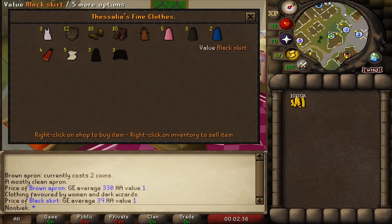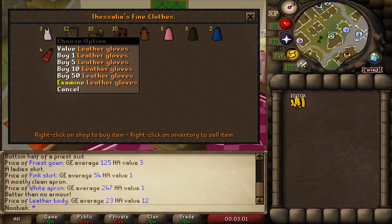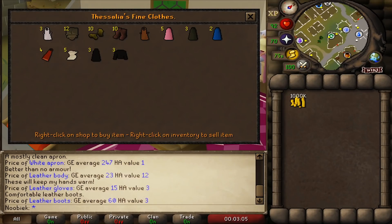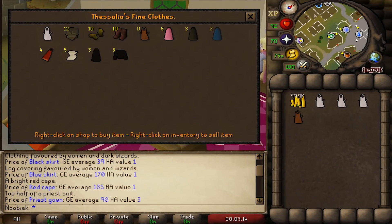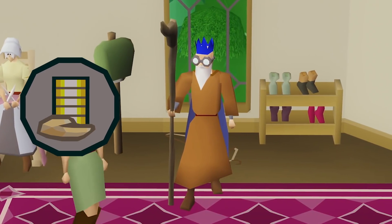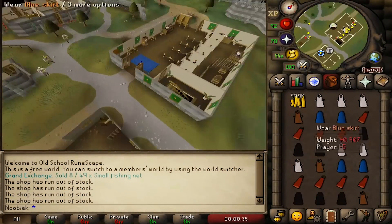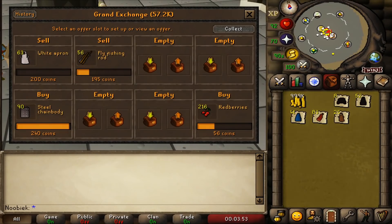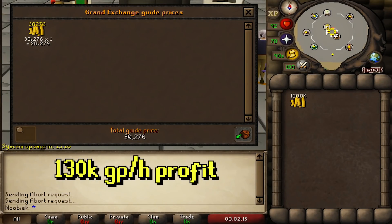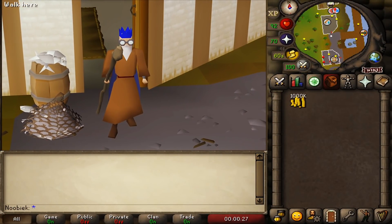Let's look at Thessalia's Fine Clothes store in Varrock Square. She offers a range of skirts, aprons, and other clothes costing much less than their Grand Exchange value. Check current prices to decide what's most profitable — as of this video, aprons, red capes, and blue and black skirts were chosen. Purchase the highest-profiting items available. You can buy an average of around 1,400 items per hour for a profit of 130k GP per hour.